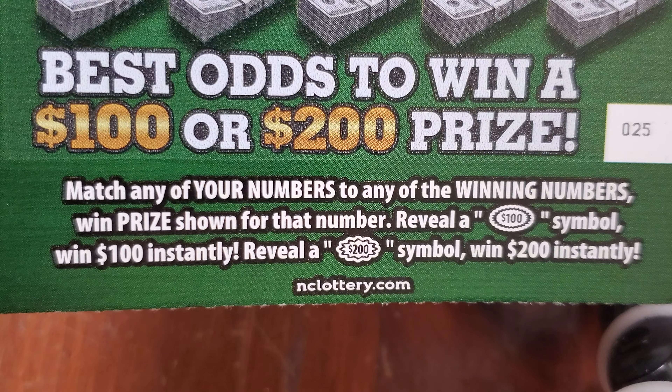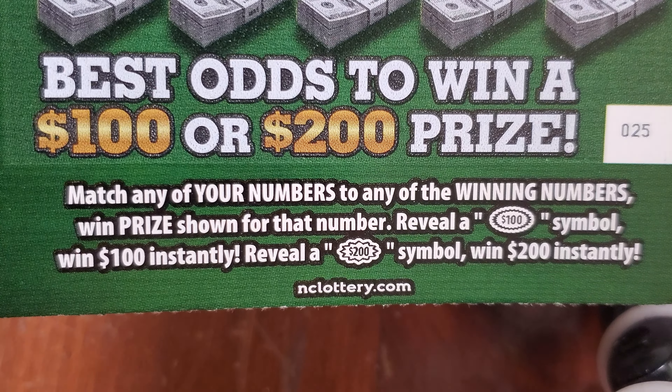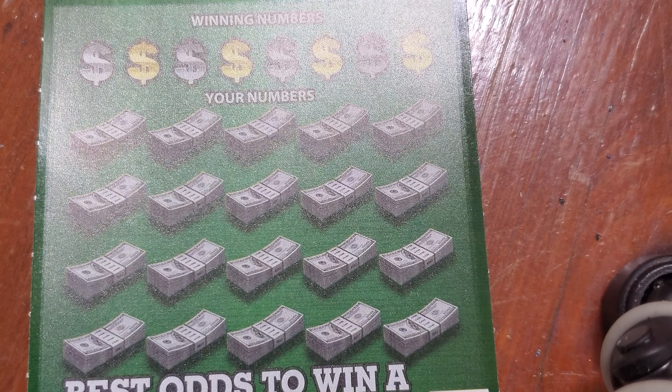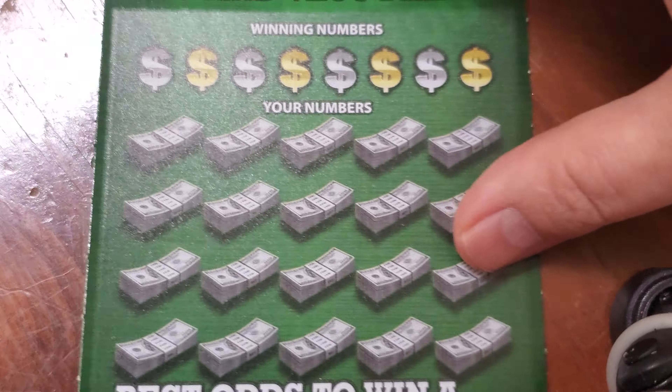Let's take a look at our Win 100 or 200 ticket. Rules are match any of your numbers to any of the winning numbers, win the prize shown for that number. Reveal a $100 burst symbol, win $100 instantly. Reveal a $200 burst symbol, win $200 instantly. Odds on this ticket are one in 9.23.